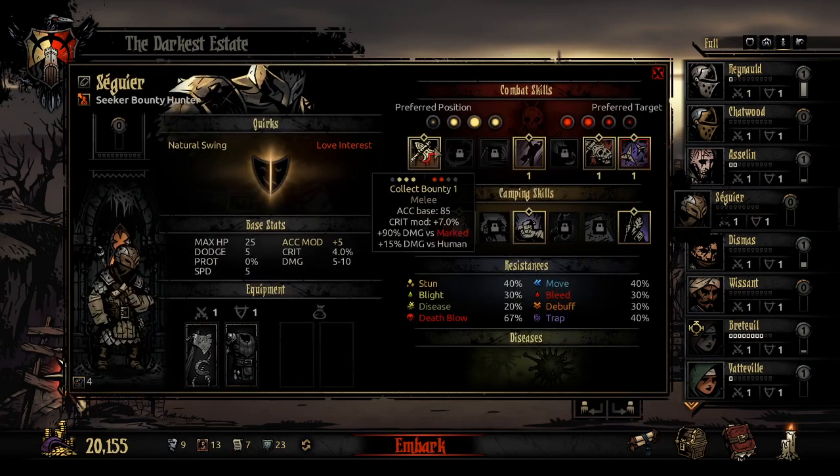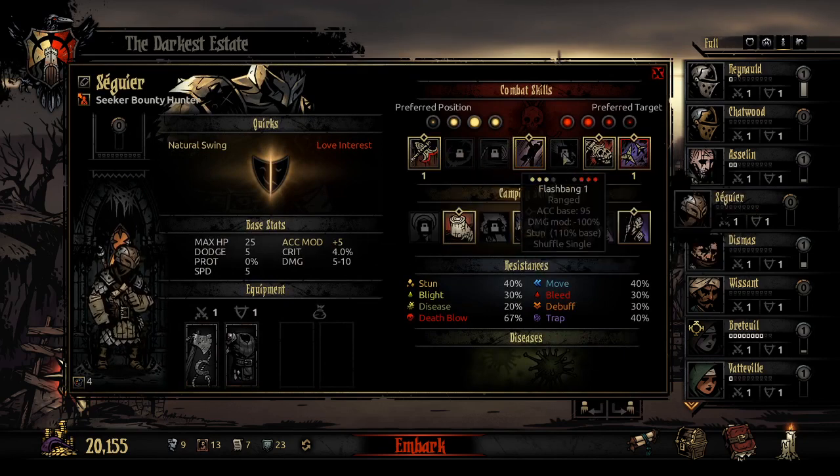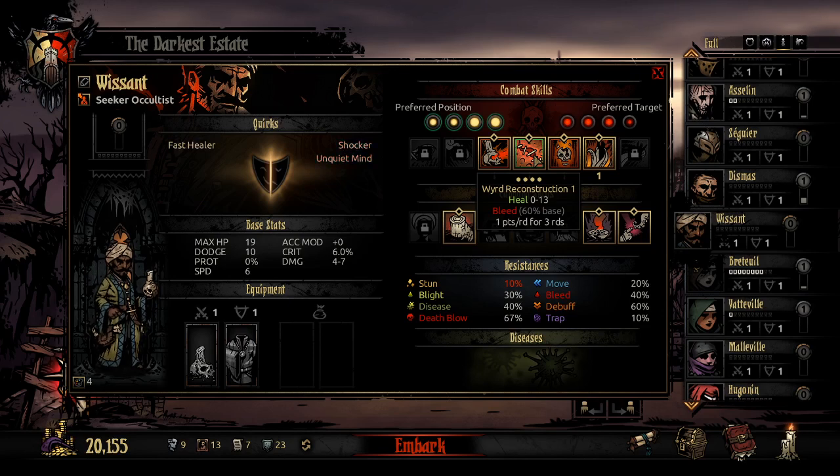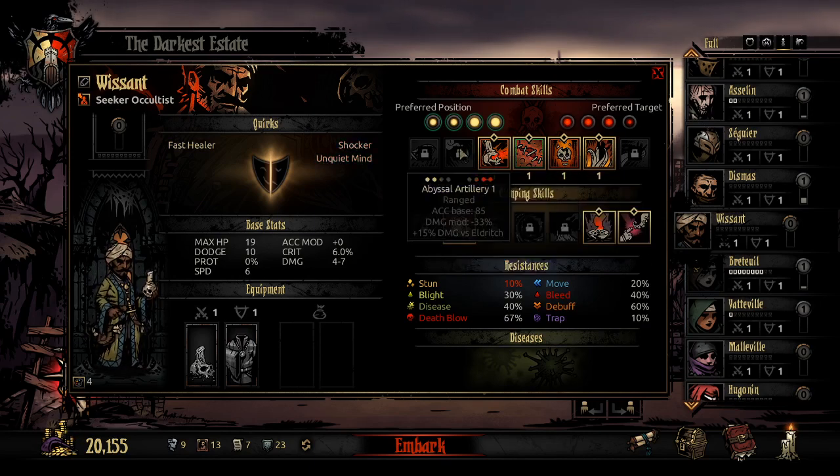We got the bounty hunter — he's a frontliner who does a lot of damage to humanoids and marked targets. He's a very heavy DPS character, kind of light on defenses. We have an occultist who is the other primary type of healer — his heal is zero to thirteen. He can literally do zero healing, and on top of that has a chance to do a bleed which modulates out. He's got a wide range as opposed to the vestal which is narrow but very consistent. He also has a lot of debuffs — he's very much a damage-support kind of thing, and he fucks up eldritch enemies.